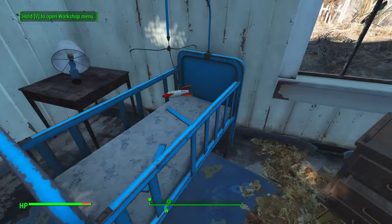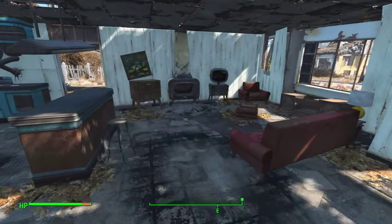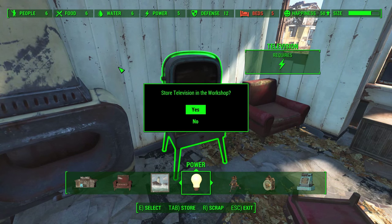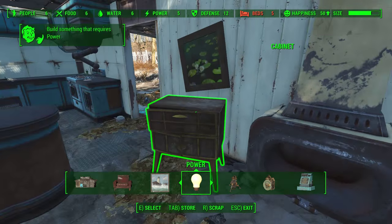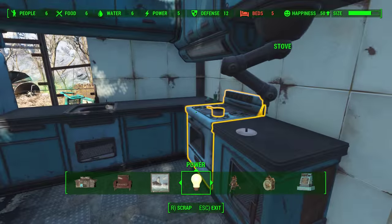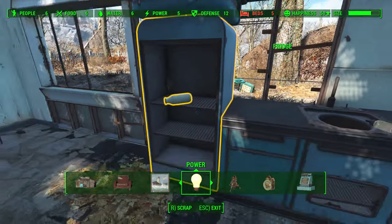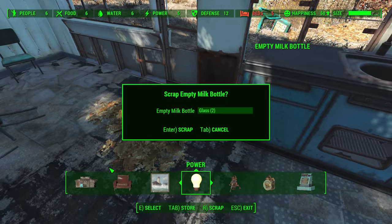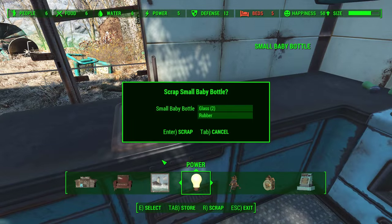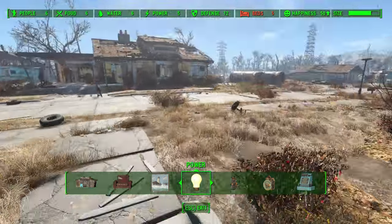So we're going to take down this house. I stored some TV before, so I can store this one as well and make the people happier — even though I don't know what they're going to watch. Can I scrap this? Yes. Steel, rubber, glass. That's a small baby bottle. Let's go place the TVs.